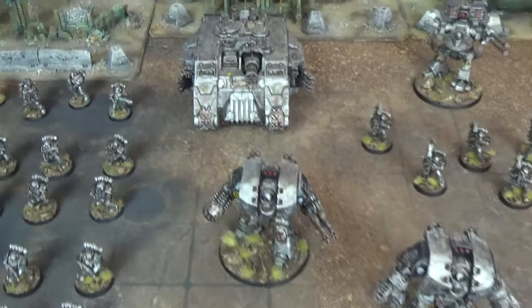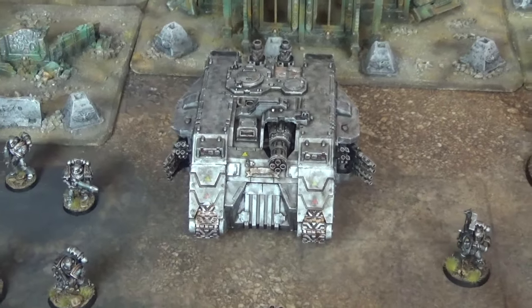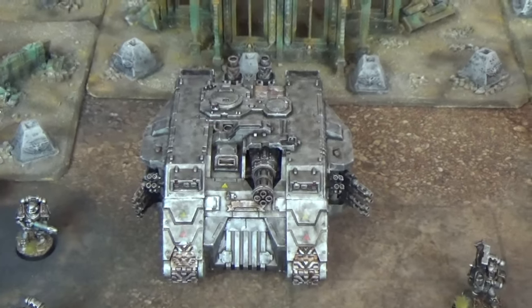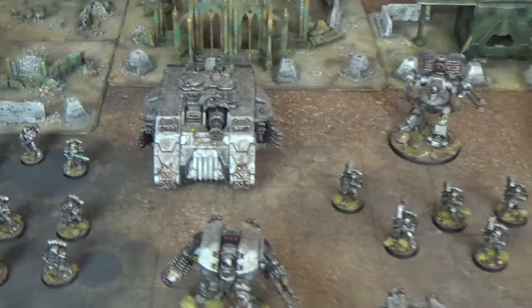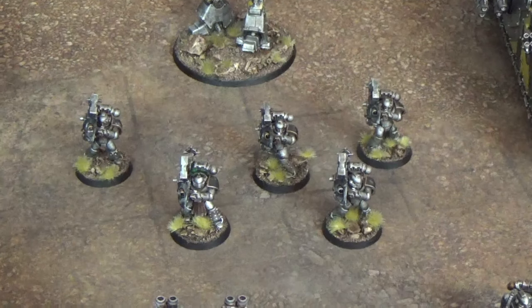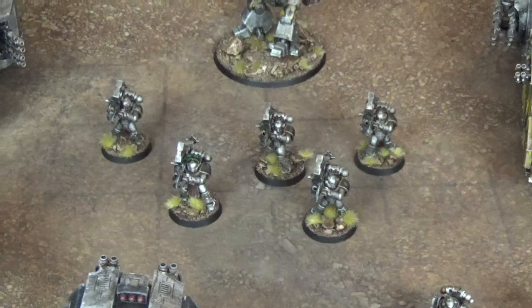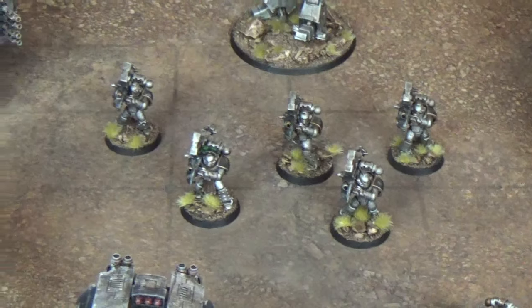The second Heavy Support choice is a Land Raider Achilles with twin-linked Multi-melter Sponsons and a Quad Launcher. Thanks to the presence of the Siege Breaker, the Quad Launcher has been upgraded to have Phosphex Canister Shot. The third Heavy Support unit is a unique Iron Warriors squad: five Iron Havocs with Missile Launchers carrying Frag, Krak, and Flak Missiles. They have Ballistic Skill 5 and reduce cover saves by one.